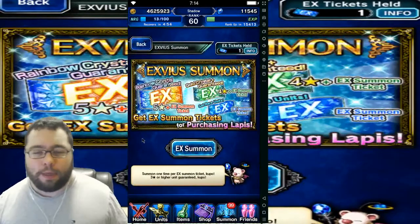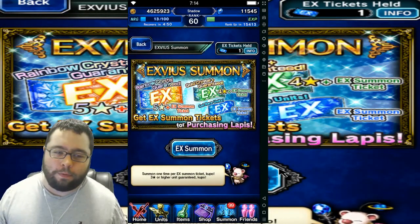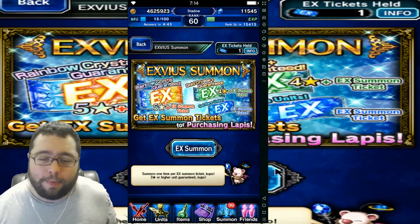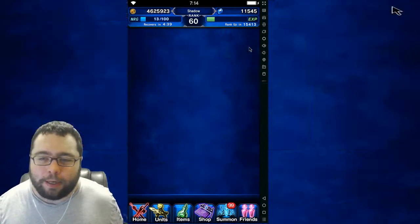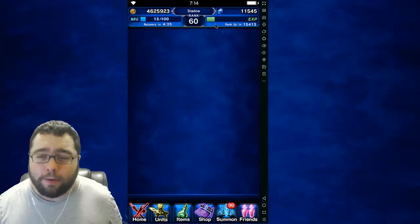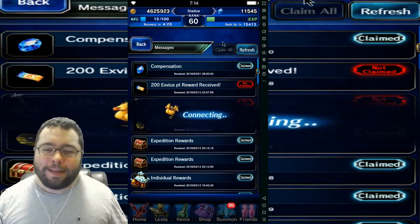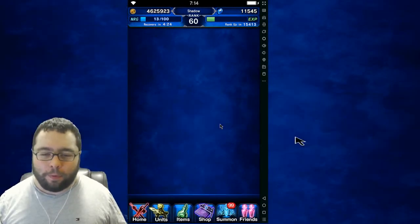So we're going to start off with the EX Summon. Already used my daily summon and my standard summon for free today, so that is already used up, unfortunately. But we got some compensation and maybe some lapis. We're going to go ahead and do a ticket. We only had a blue ticket. Wait — what happened to our five-star ticket? We're supposed to have a five-star ticket somewhere. Five-star ticket incoming. I kind of bought some stuff. We're going to go ahead and do a pull.